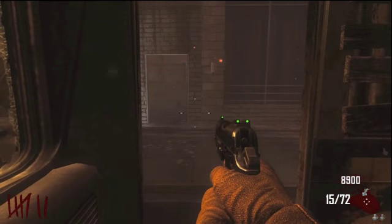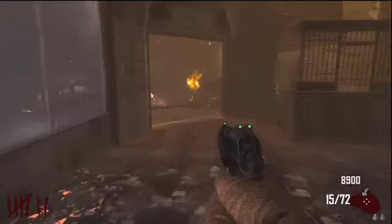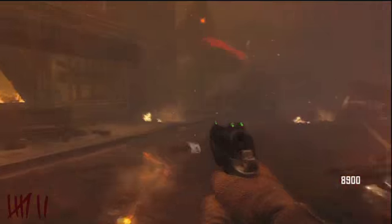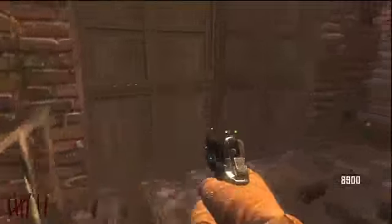Alright, hey guys, right now I'm gonna show you how to find Juggernog. As soon as you get off the bus at the town, you want to go straight, open that door for a thousand points, keep going, and follow exactly where I'm going. You're gonna want to head straight up these stairs.